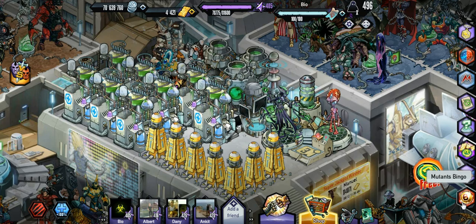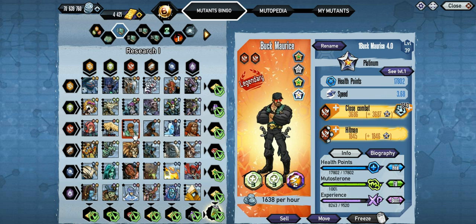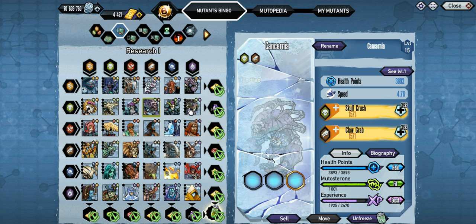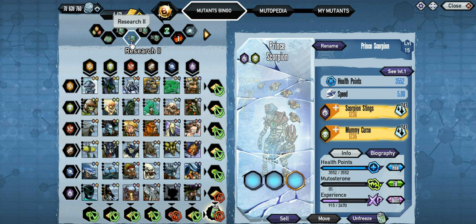In Research One you can get quite a few mutants you can breed, but you can also get the zodiacs. There are a few other ones that you could get that are actually needed for other mutants, like Buck and stuff — legendary mutants. So if you're missing like half the list on Research One, definitely buy it. The likelihood of you getting something you need is really high. Same with Research Two.